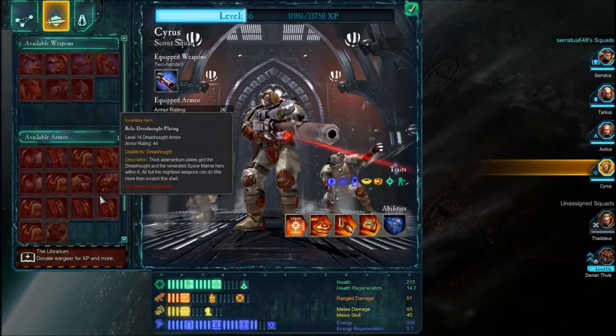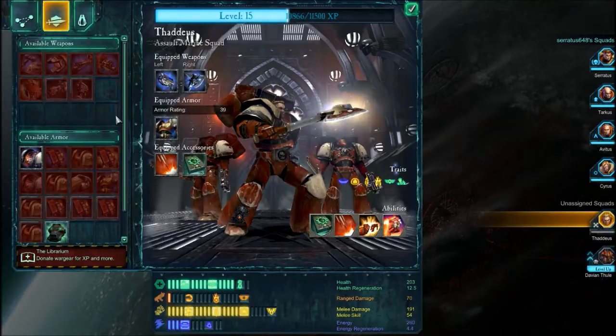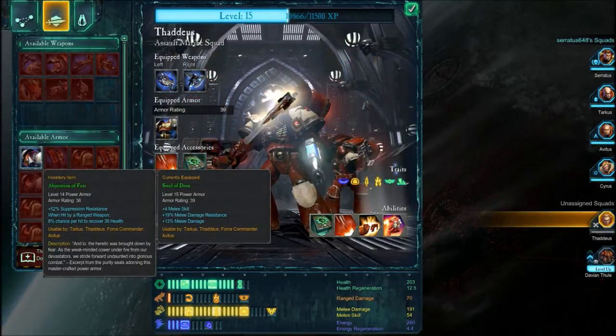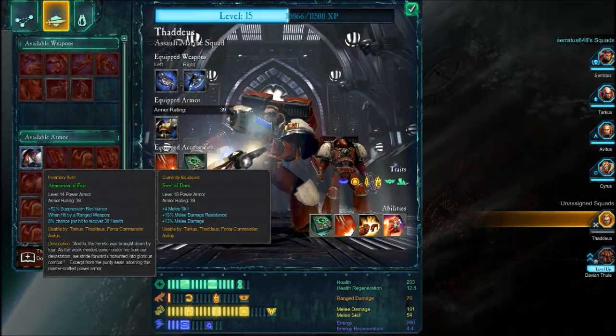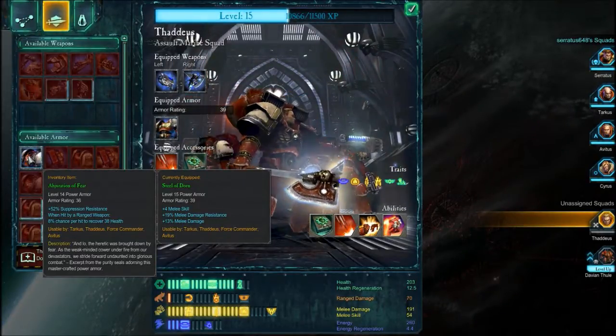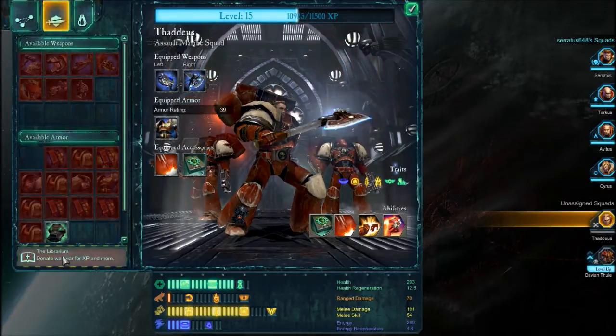Now Cyrus — no avenues to develop him. Let's see: power armor, level 14, it's worse than what he has. Let's sell it.